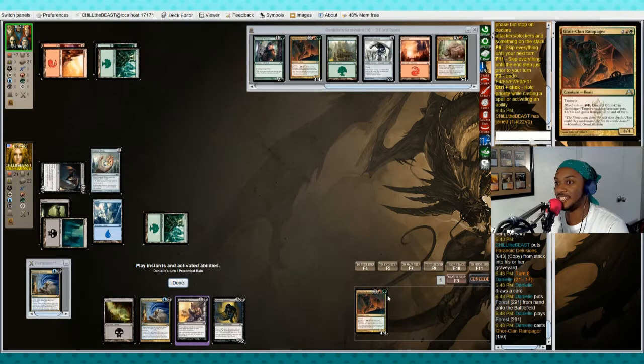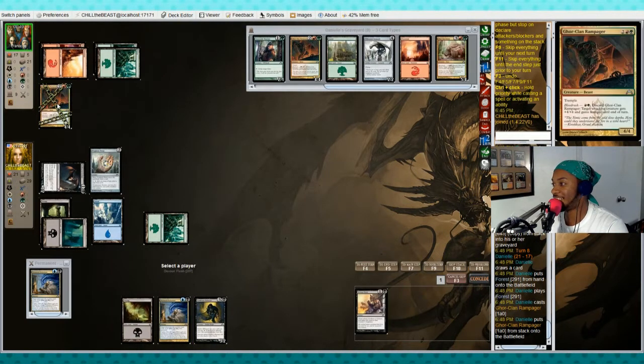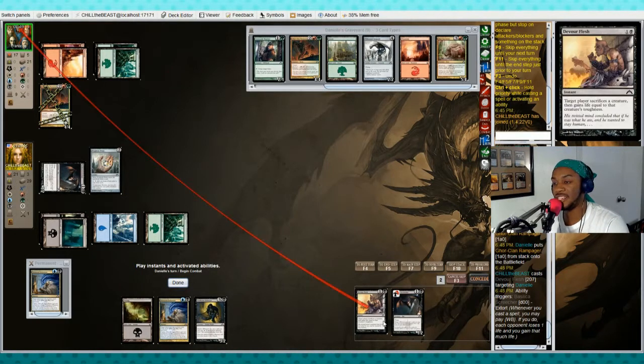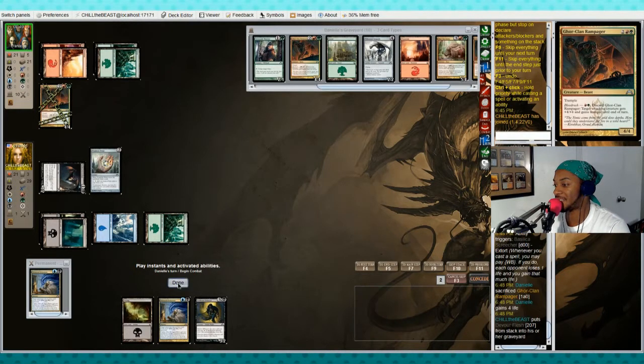There it is — she's gonna play Gruul Clan Rampager, a four-power trample creature. Let's go ahead and have her sacrifice the creature; she'll gain life equal to its power or toughness, so she gains four life. But that's all right, we're not going for life total as our win condition.